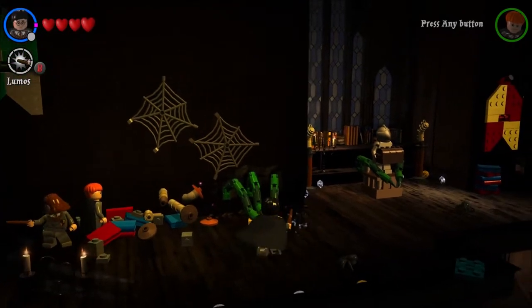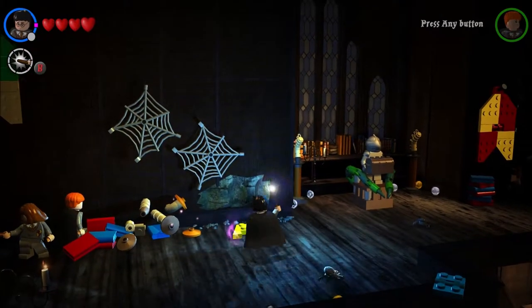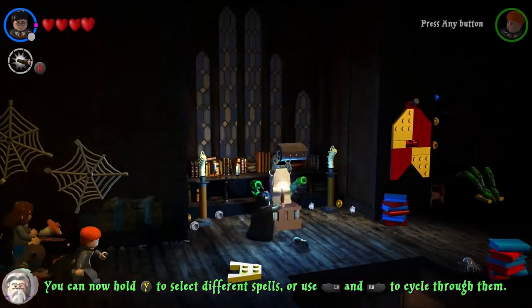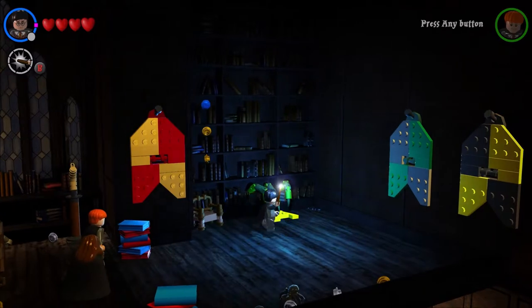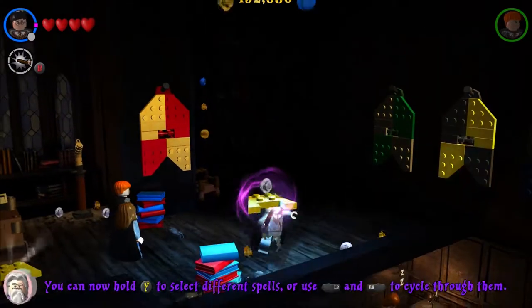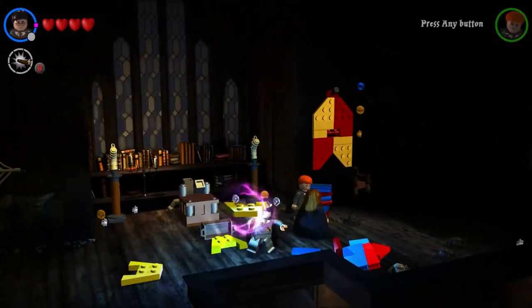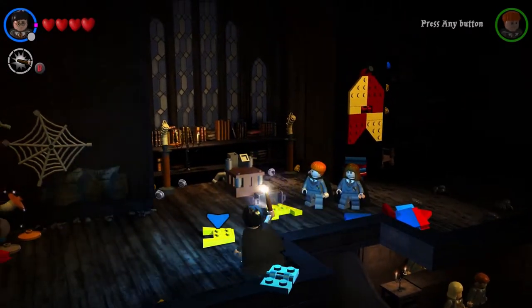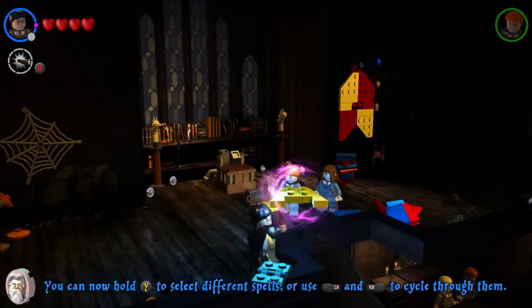Let's switch back to Lumos. There we go, pick up — actually let's go ahead and drop all the pieces down, get them all unlocked first. Look at all the spiders in the classroom! Professor Flitwick, you need to do a better job of keeping track of and controlling all of your spiders. See if we can fling them down — hopefully these are all falling to the ground below.